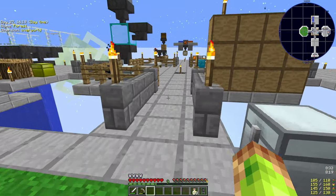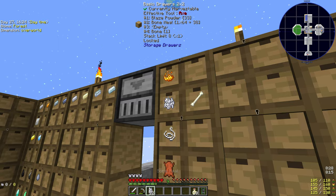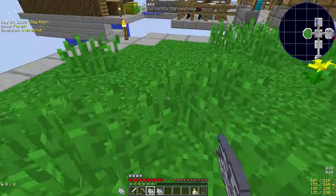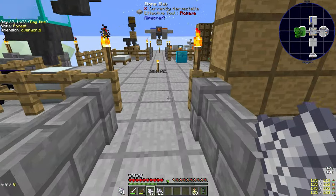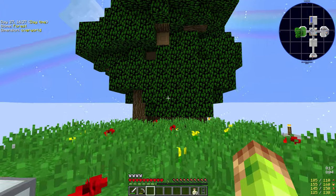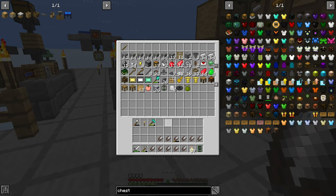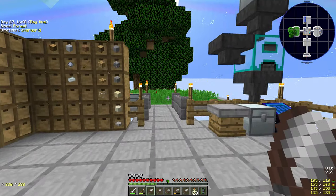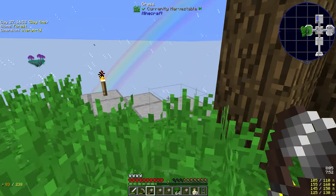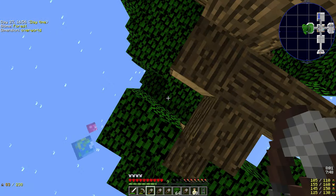I've set up the island with a few trees and a bit of grass, which should hopefully allow some passive mobs to start spawning. We do need things like chickens for eggs and cows for milk so we can make cakes — both for the nether to get there and the end to get there also.